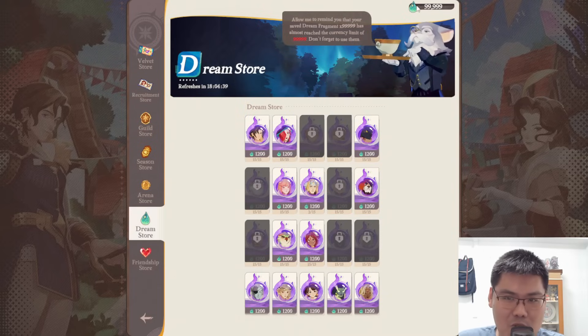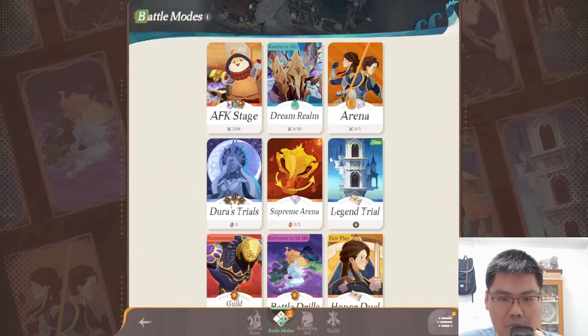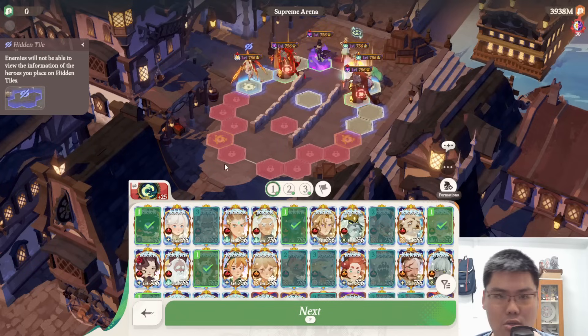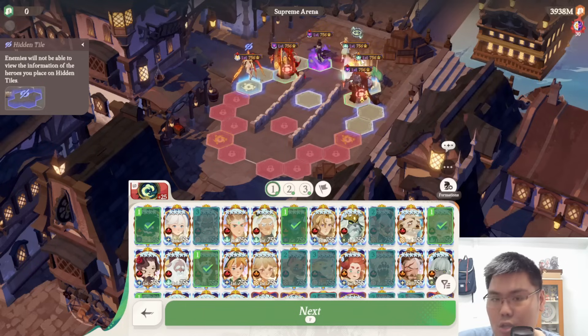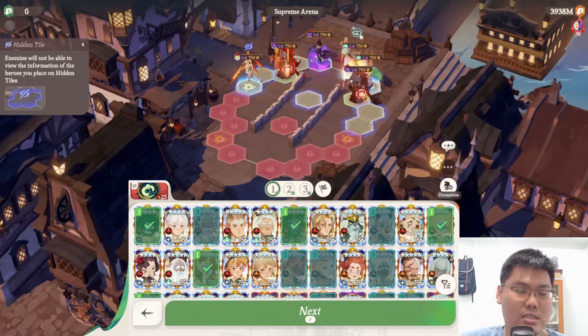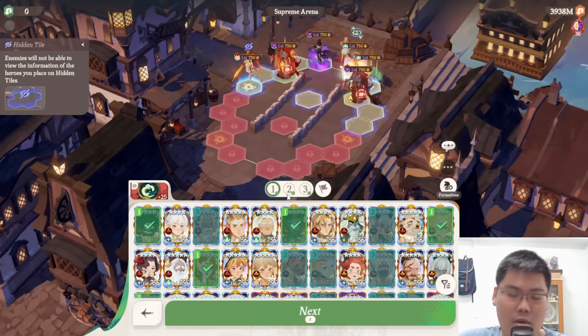So those are the things I wanted to show you guys — max Dream Store currency and near-max Arena Coins. Now, moving to what he wanted me to help refine: the Supreme Arena teams. I did some adjustments, and this is what I feel is the current best combination for his account based on the map right now. Team one is the Celestial Hypogeen team with Lily May and Hewine as support.